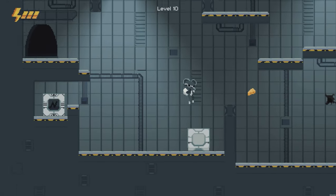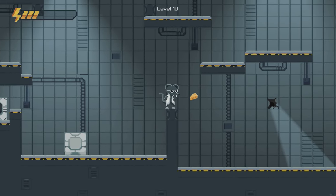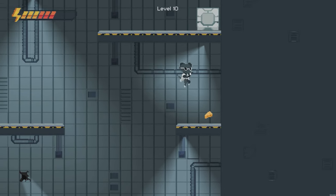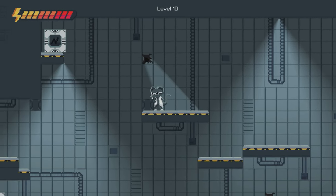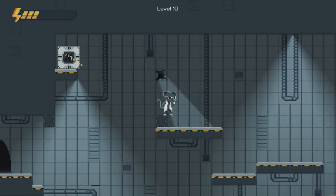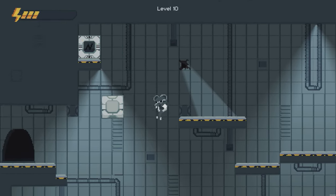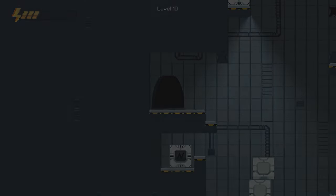Moving on to level 10. First of all, we need to put this block into position just on that pipe there, roughly that position, and then we're going to use this jump pad to get this piece of cheese. Then we're going to jump to the left, up, and then do a jump shot on this block here and then you can do a jump shot on the block on the other side. These are going to come together and that should hopefully land on top of the block we placed earlier and we're straight out of the level.